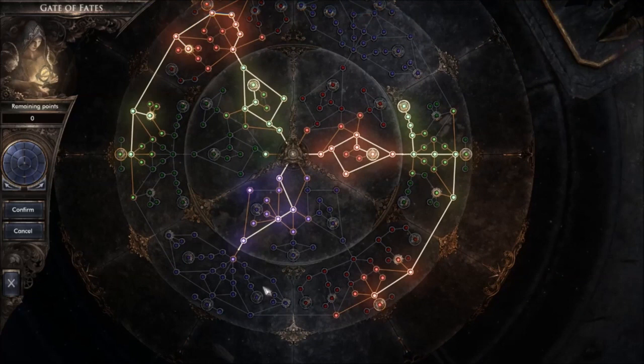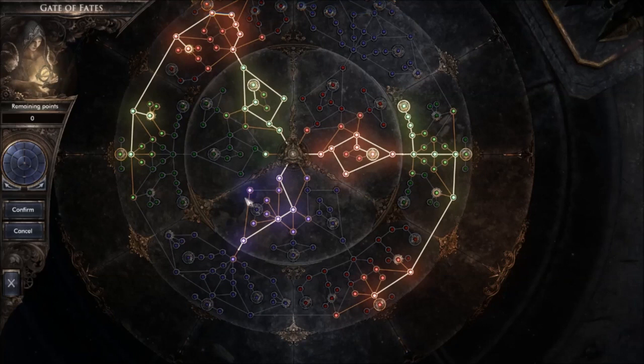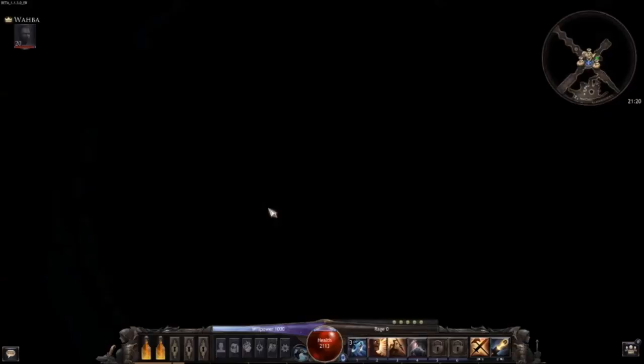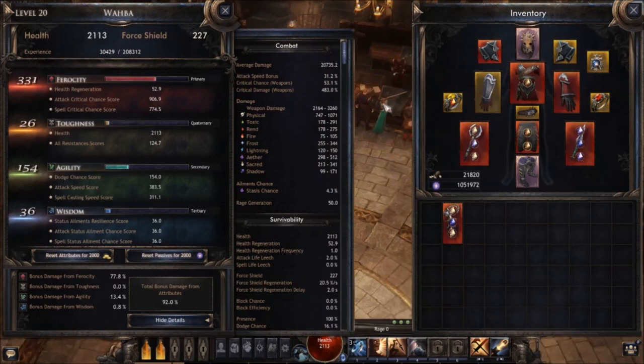You can rotate the outer circle to align to other playstyles. For example, if you want to play a mage, you can reach those nodes over here. It's pretty easy to adapt to other builds — let me show you a little in-game right now and check out my stats and equipment.